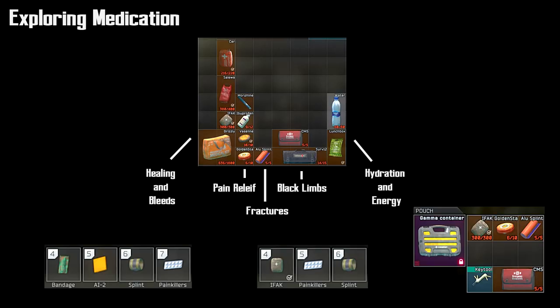In the previous video we only touched on setting up bandages, AI-2s on your hotbar, and splints. Now there are some better medications you could be using such as car med kits, saliva kits, IFACs, and the grizzly kit. Typically I'd always carry at least a car med kit, saliva kit, or IFAC. These items both stop bleeding and also restore health points, so you can click once and you'll be healing and stopping bleeding at the same time.